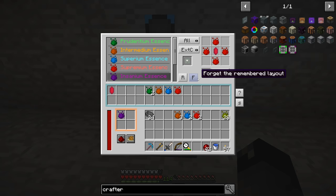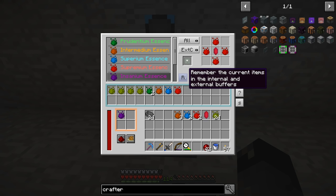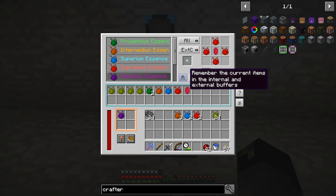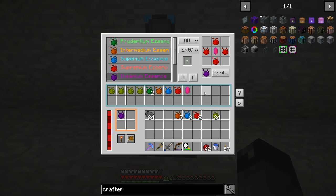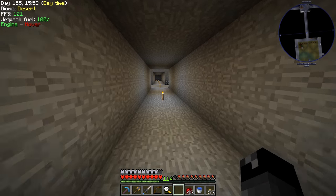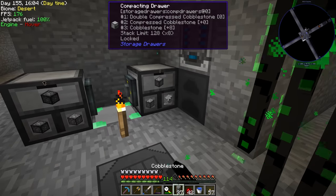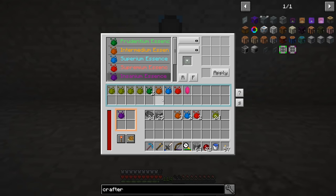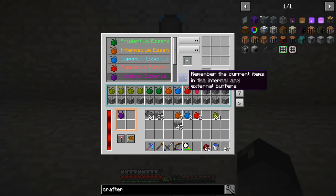We want to click the remember button so items always stay in their assigned slots. A good tip is to fill up the remaining slots with something that will never go in — like cobblestone — so essence only goes to the specified slots. It might even be good to have two slots for inferium essence if you have crops growing all the time producing it. We click remember, then remove the cobblestone and the items, and we can see ghost images of everything.